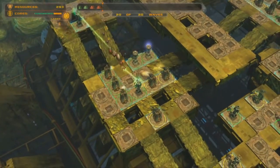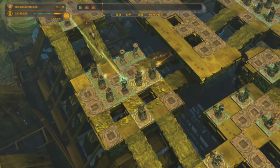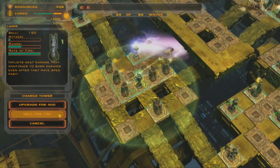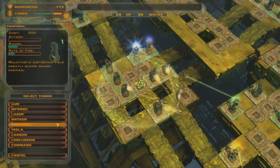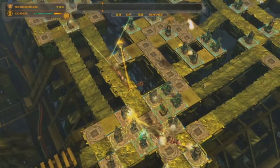The basic strategy is to make the aliens walk as far and as slowly as possible so you hit them with all of your weaponry. Defense Grid gives you a bunch of towers to choose from: guns, cannons, tesla, electrocution devices, temporal slowdown, meteor — and there's even one that just gives them the finger as they walk by.